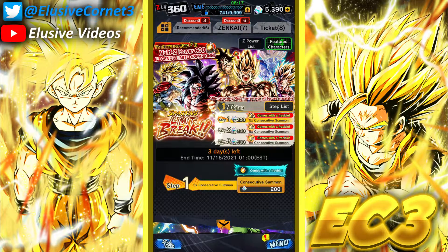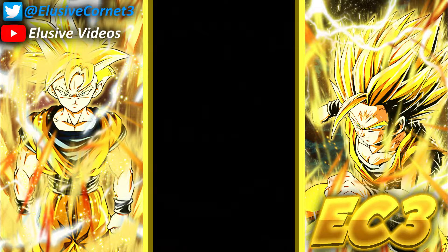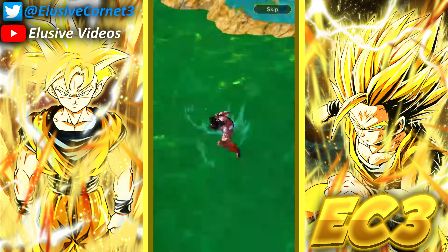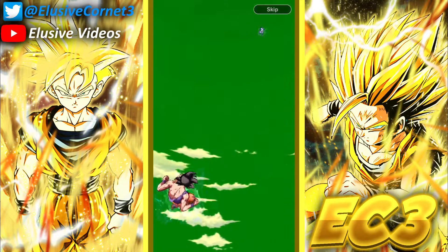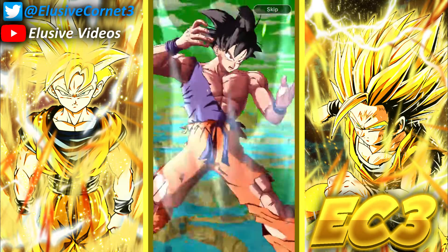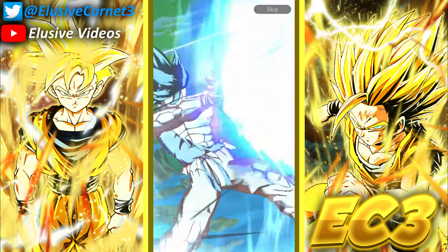As for the LF multi Z power that you get on the last step, I'm planning to give it to LF Cell, because LF Cell I still don't have at six stars. I've been summoning on his banner but still don't have the boy at six stars. So with this I will guarantee getting the six stars, and I'll probably do a video on him literally right after I record this one.